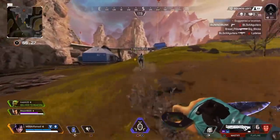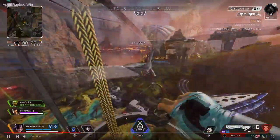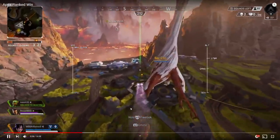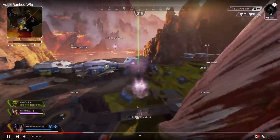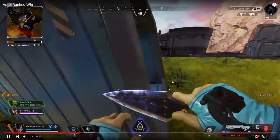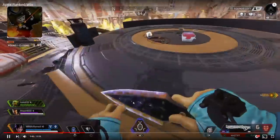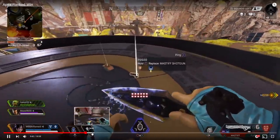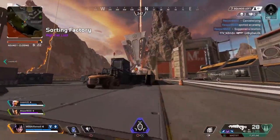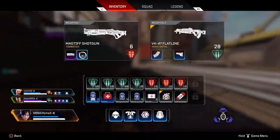You're loaded now with the Flatline, but they removed anvil rounds off the Flatline so you don't have much far-range coverage. You've also got a 2x on the Mastiff — I'd prefer iron sight or a 1x optic. Looks like they're taking a balloon, rotating out to Tree, getting a res on their teammate. That area wasn't even hit so your teammate can get loot.